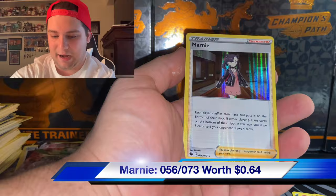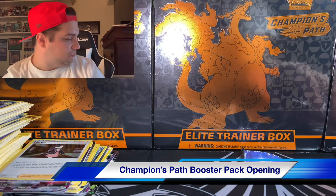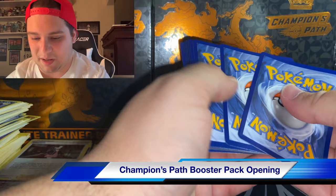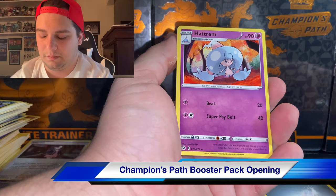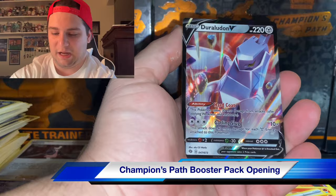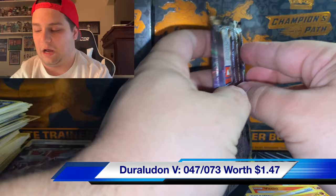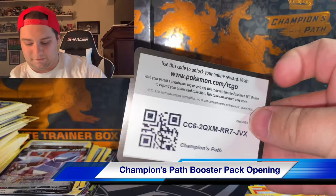Rolycoly, Full Heal, Galarian Appletun as a reverse rare, and a Marnie - I got nervous on that one! What a stack on a Champion's Path. Three more cards. Hope you guys are using those code cards - they're a hot commodity in TCG Online. I actually used Gordie V Max in my Player's Cup league deck - yes I am in the Player's Cup league. I wish I could use my own custom deck but there are rules and regulations. Galarian Slowking V - that's the second time we pulled it.